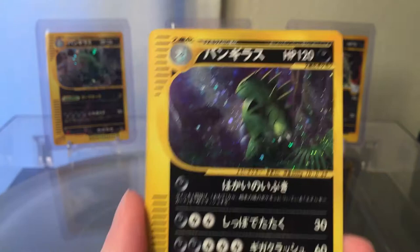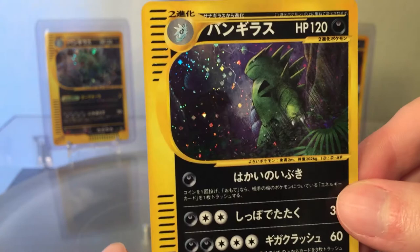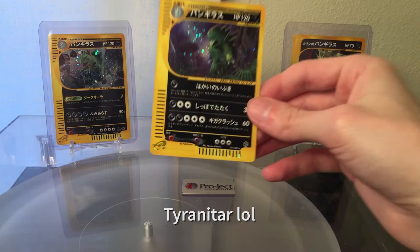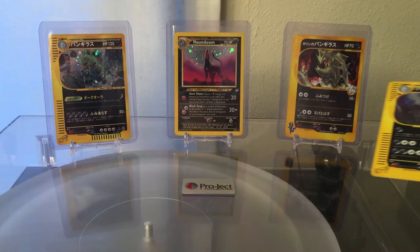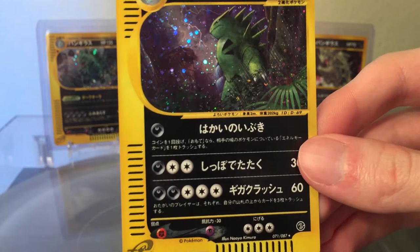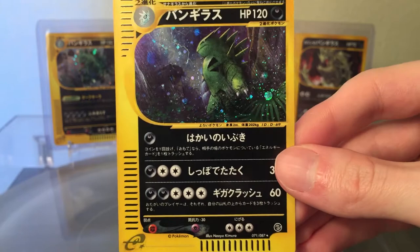We have... oh wait, not a Houndoom — it's a Tyranitar. I'm getting the Pokémon confused. This is also from Wind from the Sea, or Aquapolis in the US. I still think my favorite Tyranitar card is the Karen's Tyranitar, which I got back in the day from that VS pack — the only one I've ever opened. But this is still another pretty cool card.